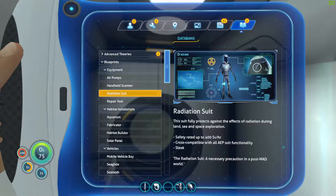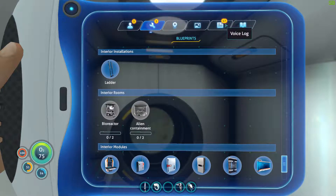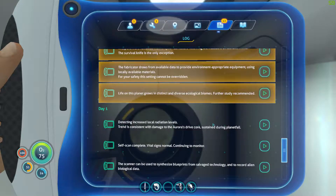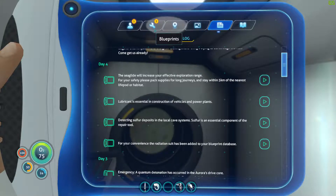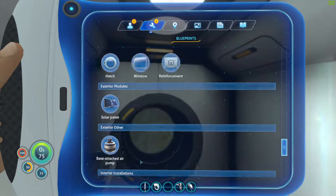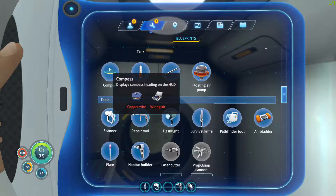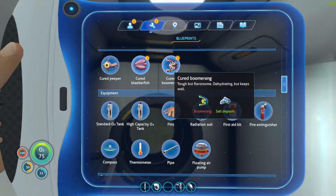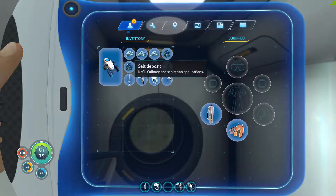Radiation suit helps you with radiation. Alien eggs - not really anything we're going to deal with now but we can deal with them later. Compass - probably want to make that, might be useful for navigation. The trashcan gets rid of items, releases their atoms into the atmosphere - that sounds unhealthy! We can craft some of these things we've unlocked.